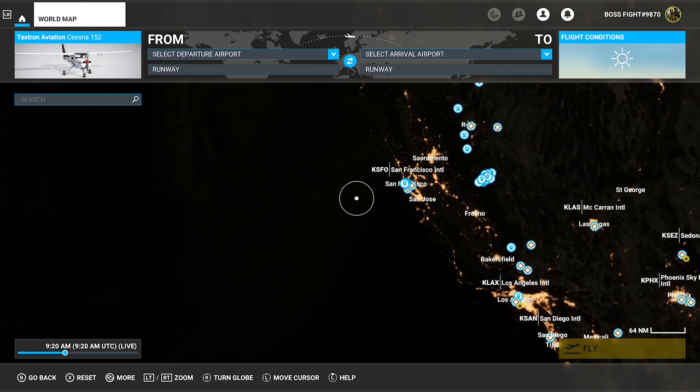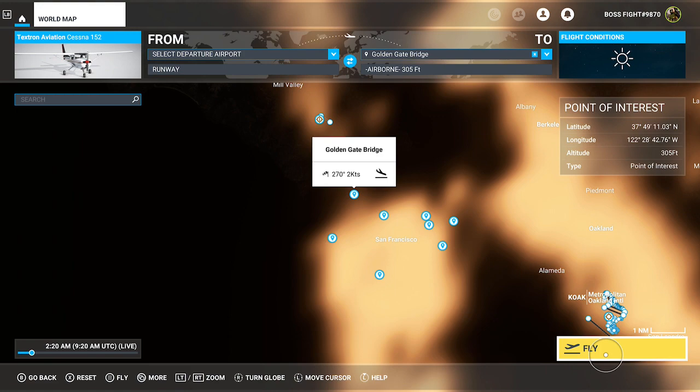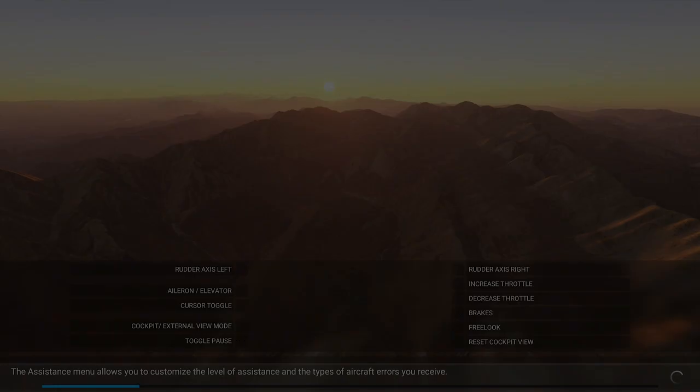Then just north of San Francisco International Airport you will find the Golden Gate Bridge. Hopefully you can find that. All you need to do is click on that and click 'Set as Arrival', and then once you've done that click 'Ready to Fly' at the bottom right of the screen in the yellow box.